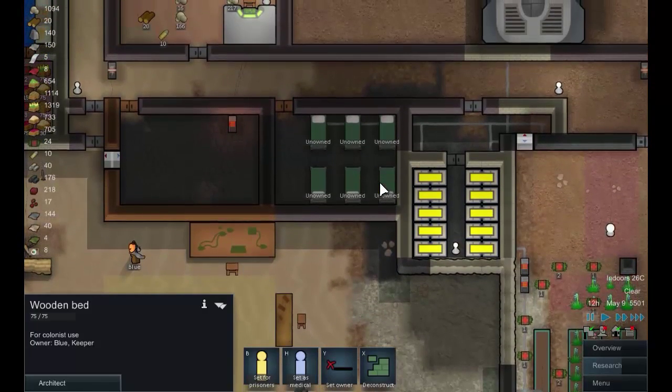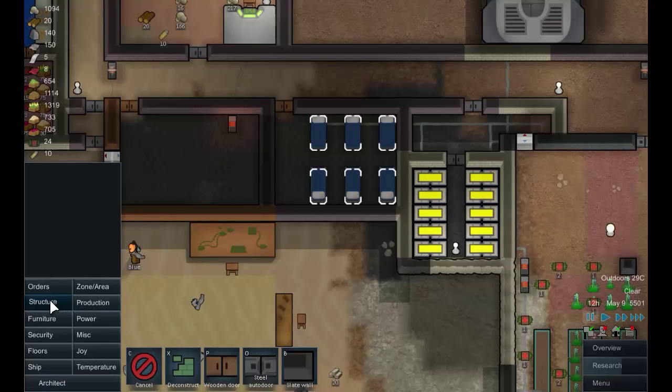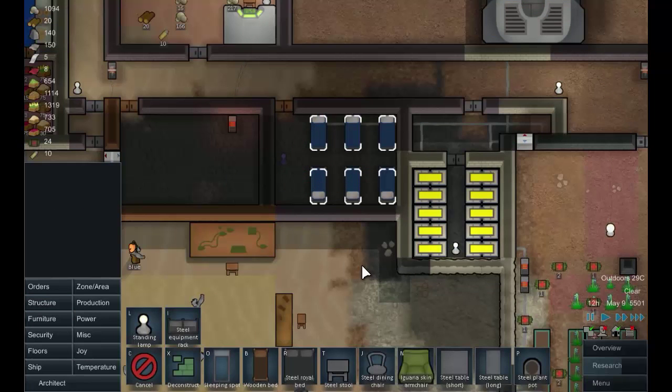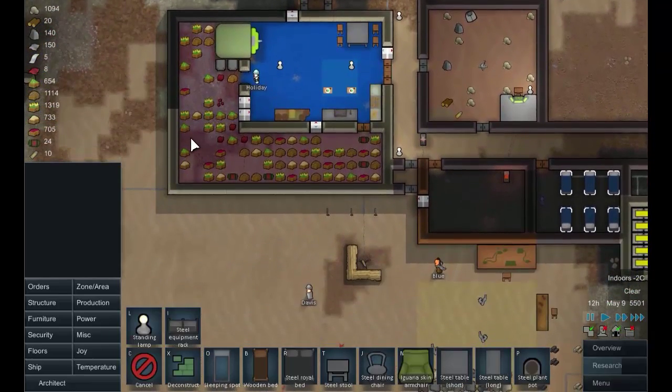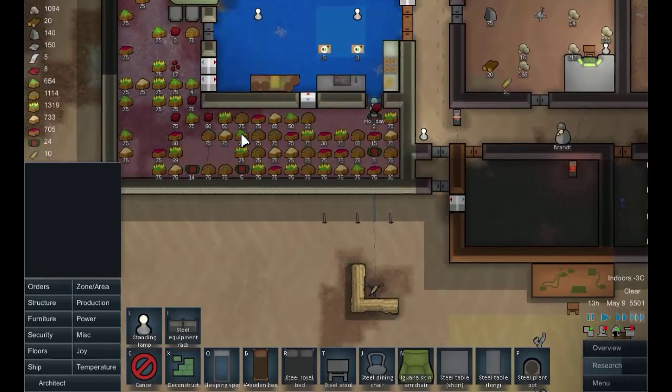These are all unowned beds, so what we'll do is let's just set those all as medical. Let's get a light in here - furniture, standing lamp - put that in the middle there. Later on we'll build a little refrigerated storage area for medicines here, and then we can get those out of the main freezer, which is getting a bit full again to be honest.